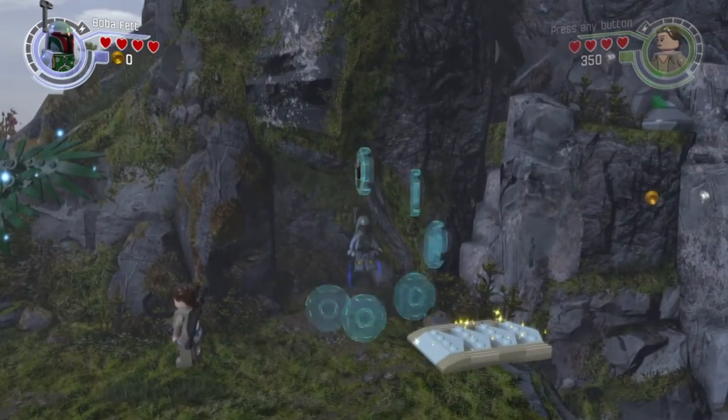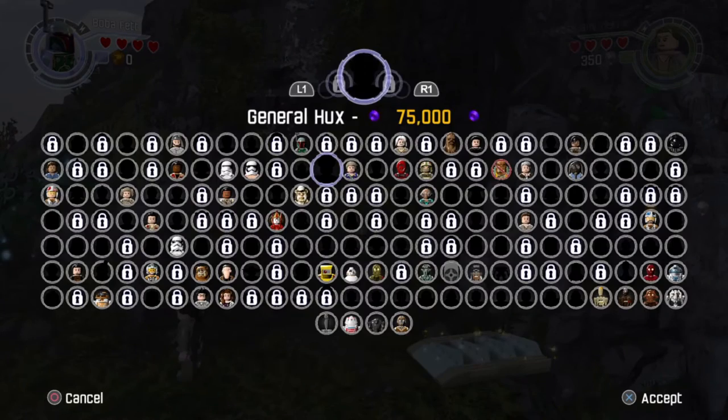Step one: find a cramped space and jump in there with BB-8, so you get in there as tight as possible.